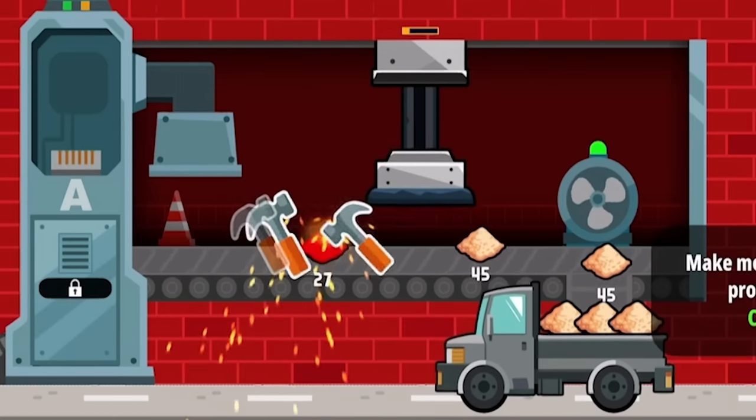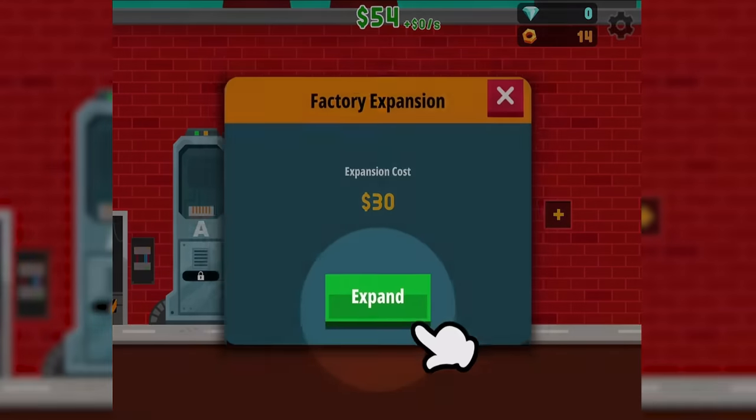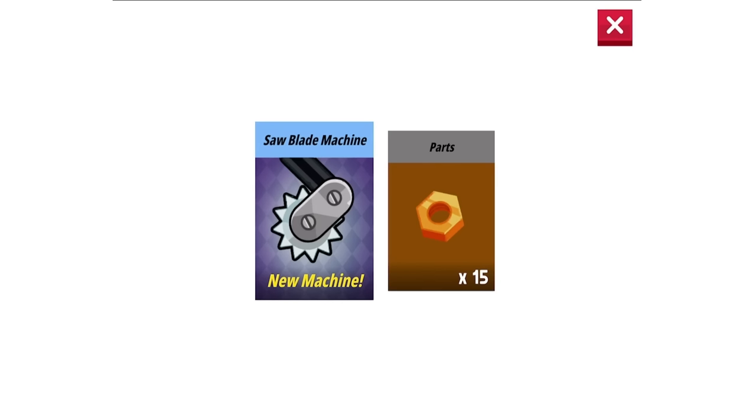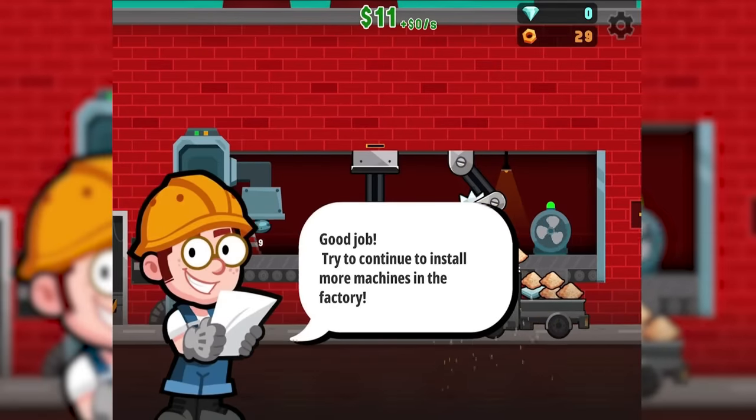Today we're going to turn a bunch of garbage into even more valuable garbage. We do that by clicking on them so much they turn into something better. The first thing we're going to do is extend the factory and buy a saw blade machine and slap that down. That way we're both crushing and sawing our materials.